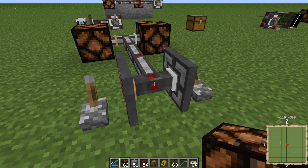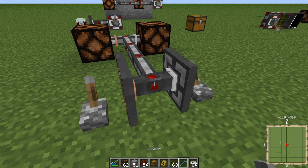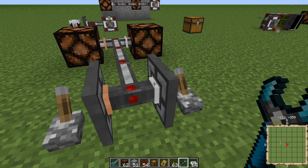By default, Mine Factory Reloaded uses the precision sledgehammer to configure things. I don't recommend using that — I recommend using the prototype omni wrench because it works with lots of different mods: Thermal Expansion, Industrial Craft, Build Craft. If you use the mod-specific wrench you'd have to carry a bunch of tools; just carry around this one wrench.